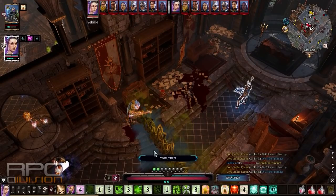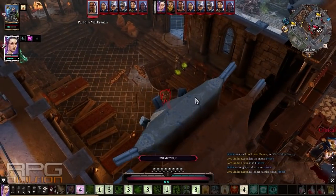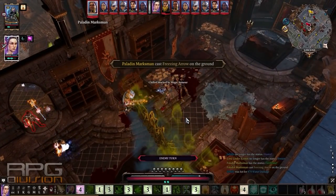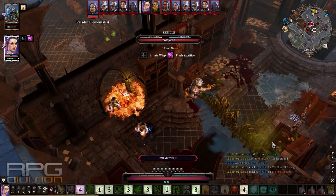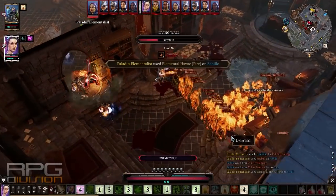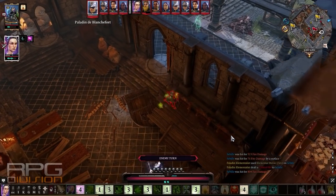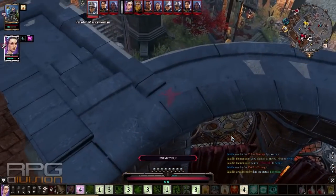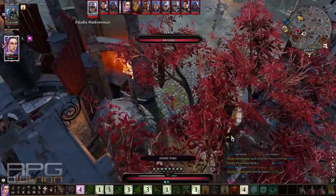We just did almost seven thousand damage to this guy. Seven thousand damage — this is absolutely ridiculous. And look at this: Erratic Wisp. As soon as they hit me I'm changing position — it's the perfect thing for a ranger. Now you'd think we're in trouble, but I still have 20% lifesteal from my weapon. If I hit them for seven thousand damage I'm going to get at least one thousand back to health.